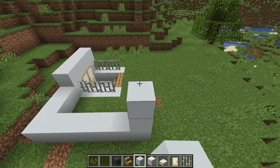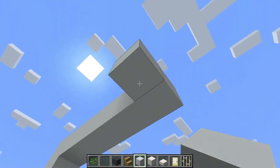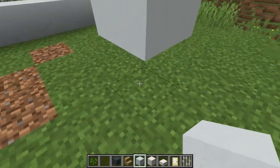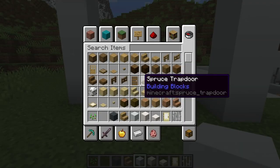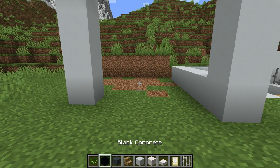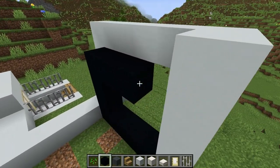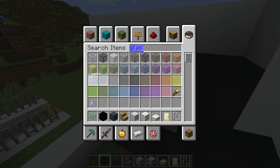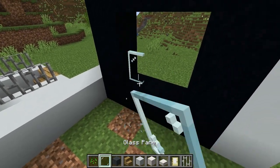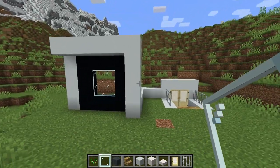I'm going to come up like this, come over like this, come down, go in one, and then come down all the way — because a modern house is not perfectly square. If you make it perfectly square it's going to look funny. This is where you get the option of using your black concrete to outline it, and then you put your glass panes on the inside. See — not too bad.